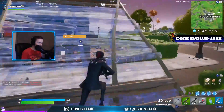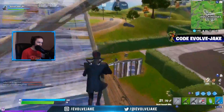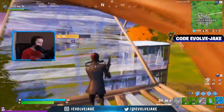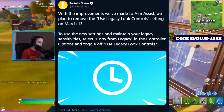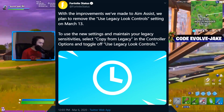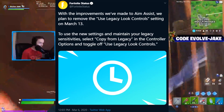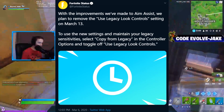In today's video I want to talk about an announcement that the Fortnite status account recently made on Twitter: legacy aim assist is getting completely removed on March 13th. The tweet reads, 'With improvements we've made to aim assist, we plan to remove the use legacy look control setting on March 13th. To use new settings and maintain your legacy sensitivities, select copy from legacy in the controller options and toggle off use legacy look controls.'